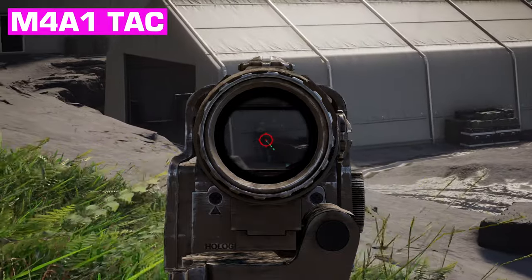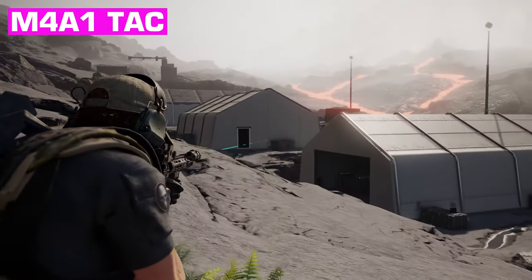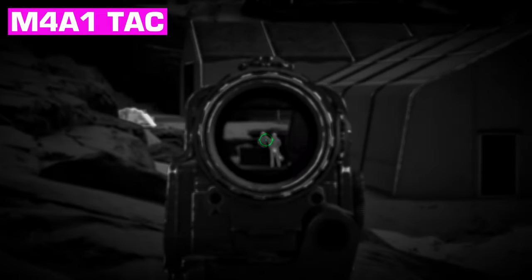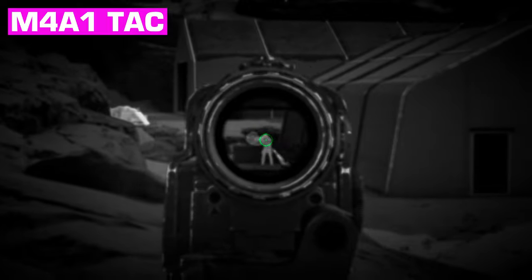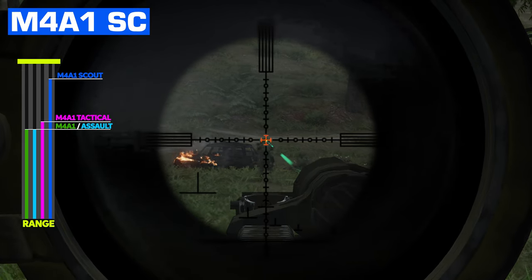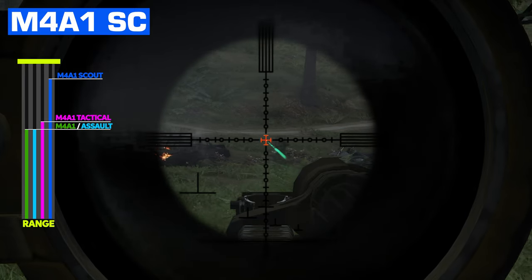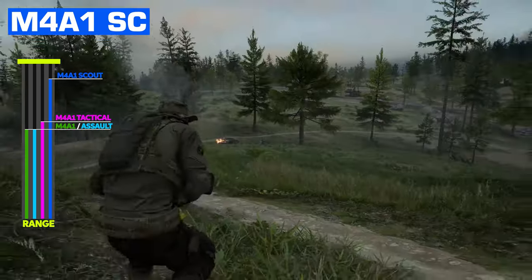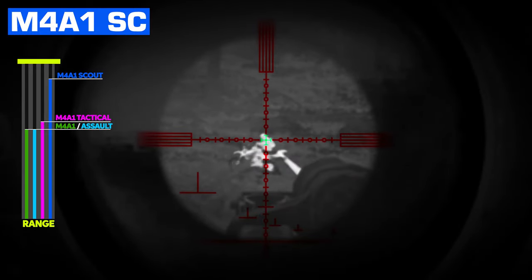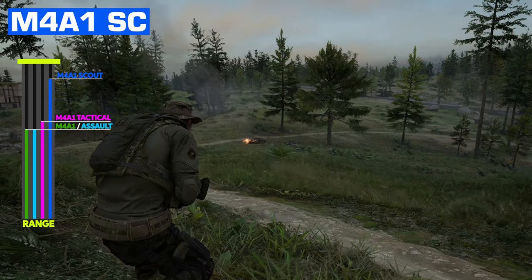The M4A1 will also give you burst firing modes with that trigger swap. The triple burst will drop targets like the tactical, assault variant, and scout — one trigger pull especially on standard infantry. Range is the next category, and the scout variant is the clear winner for the same reason it leads in accuracy: it's a beefier rifle built to hit targets farther out, making it my main go-to in this family for distant engagement needs.